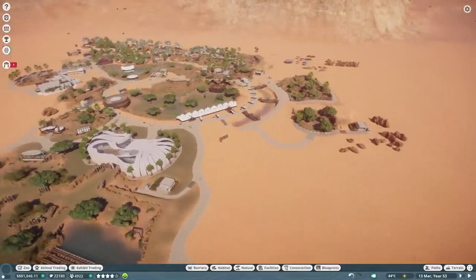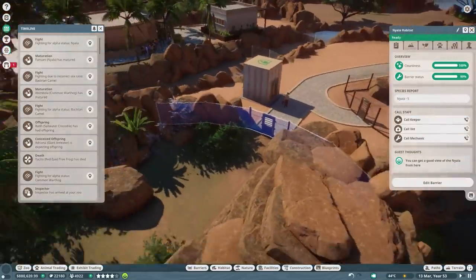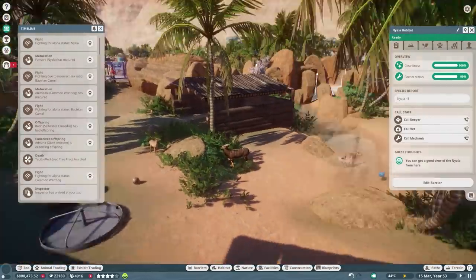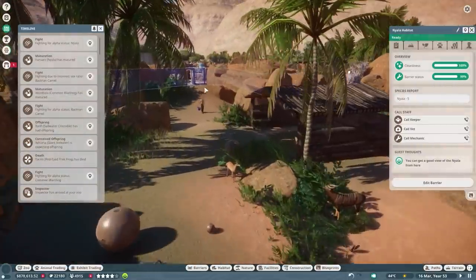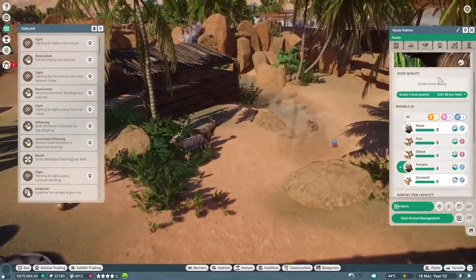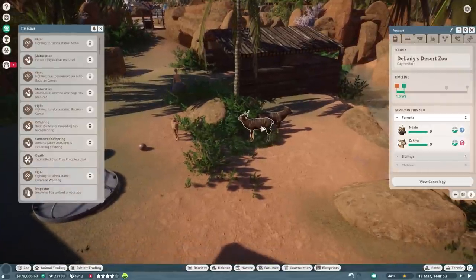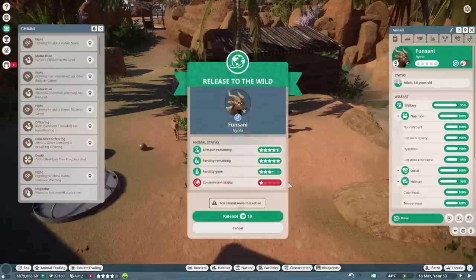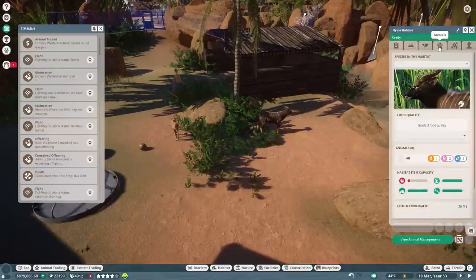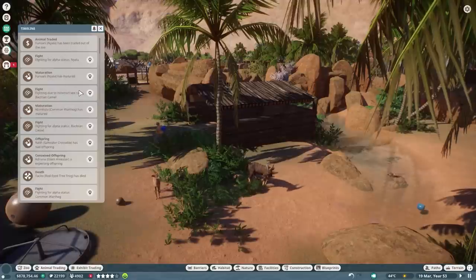Niana is fighting for alpha status — do we have more males in here? We have Nadell at nine and a half years old, and Fonsani who just grew up. Nadell and Zakijian are the parents, so I need to release Fonsani in the wild. We still have one male, so that's fine. We fixed that already. What else did we miss — black jean camel, common warthogs are probably matured.